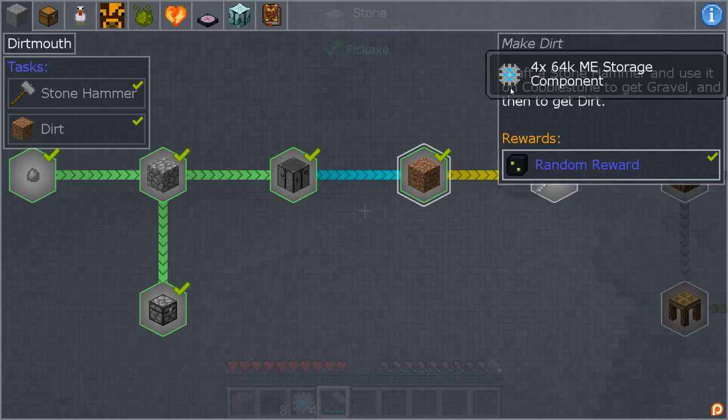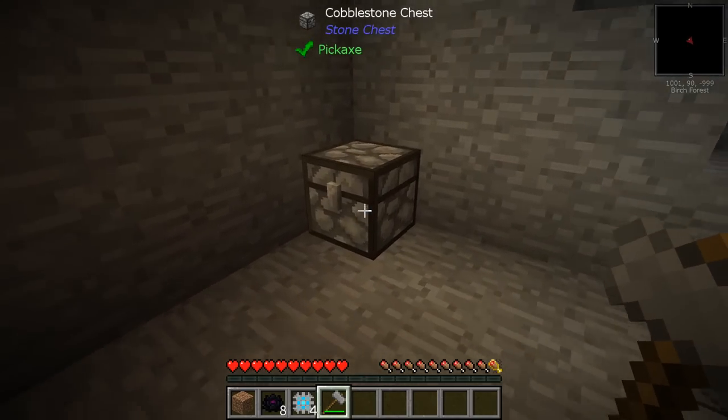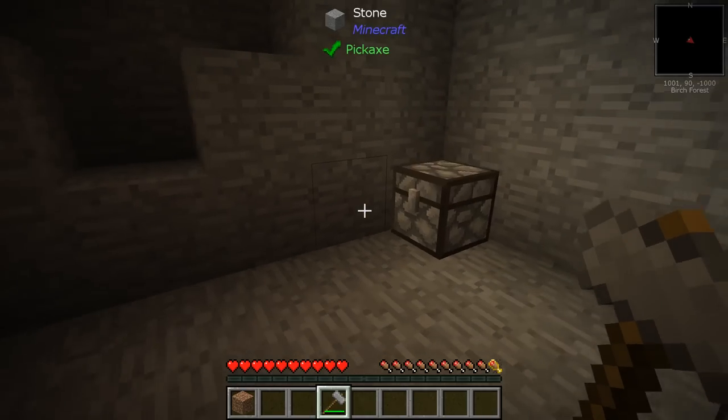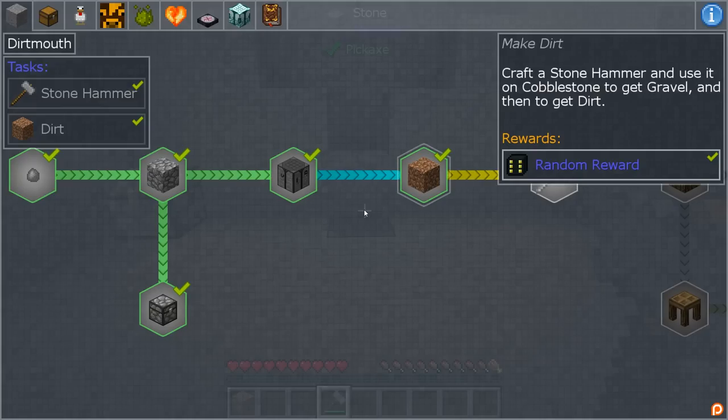Let's get the reward: 64K ME components — that is nice! That'll really help us when we get to the AE2 storage system. That'll be great. What is next? Let's keep on going.